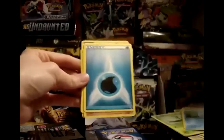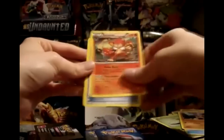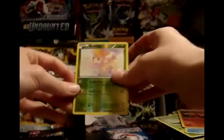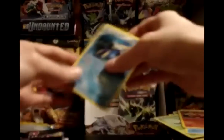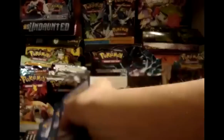Pack: Snivy, Scraggy, Oshawott, Water Energy, Timber, Energy Switch, Simisear, and Poké Ball. My reverse is a Deerling. My rare is another Hollow Samurott with the ability. It's really rare to get two of the same holo in one box as actual hollows and not reverses — that was an amazing pull.